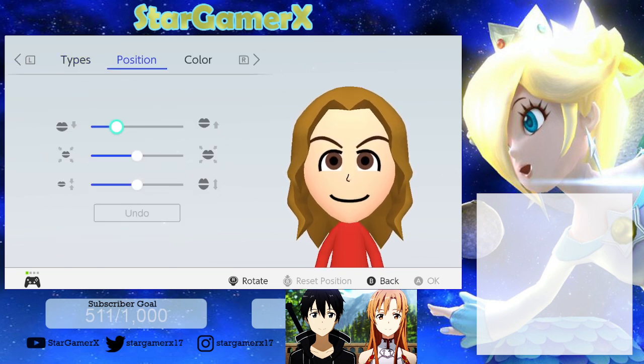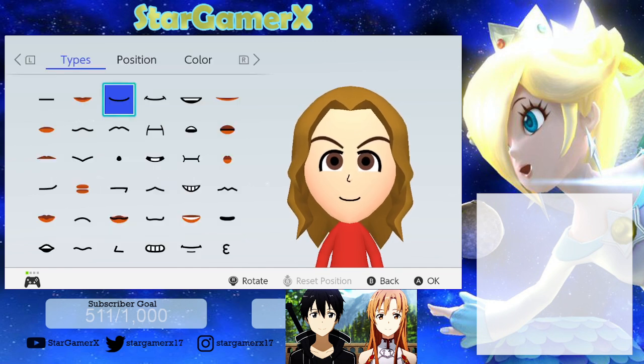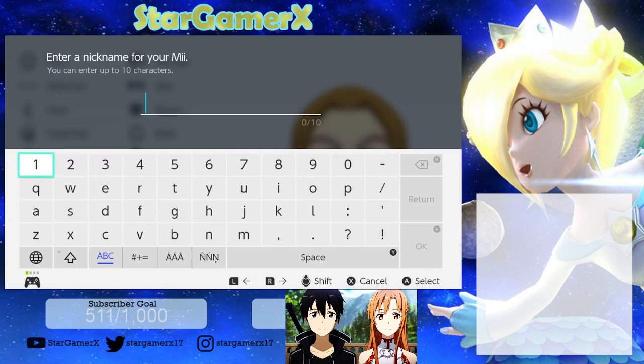And then for the mouth you're going to want to choose this. And then the favorite color is going to be white. And then there you go — that's Asuna.